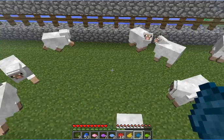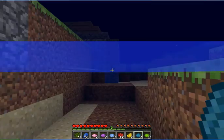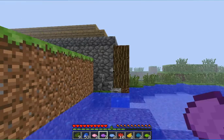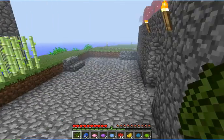So first of all, I have sheep in a pen. And I forgot my shears at home, so let's go get those. As you see, I have a lot of dye, and this tutorial has to do with dyeing sheep and wool.